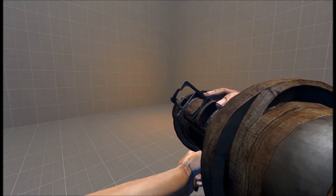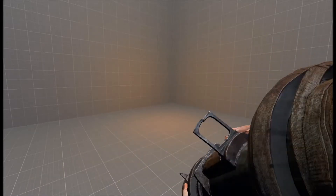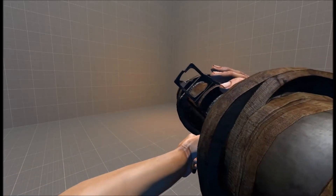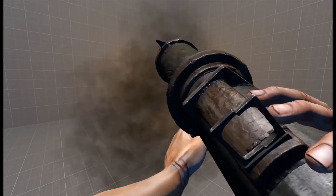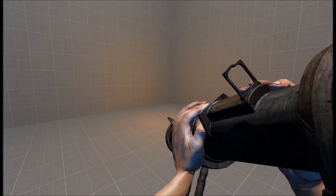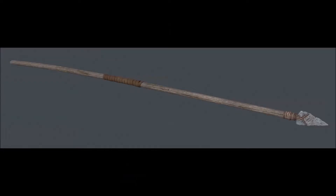Here is a projectile launcher that may be coming to Rust. It looks like it's in pretty far detail — it has a sight and I guess you could shoot almost anything out of it. I don't know if it has specific ammo, but maybe you could just shoot any projectile, like a piece of wood or something.